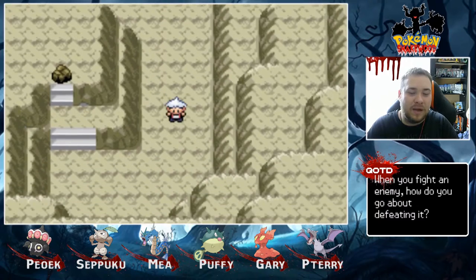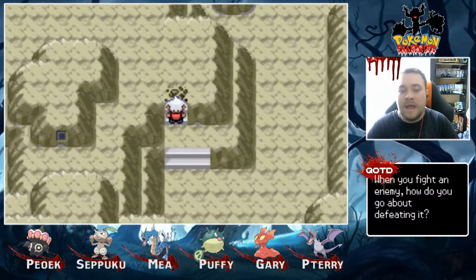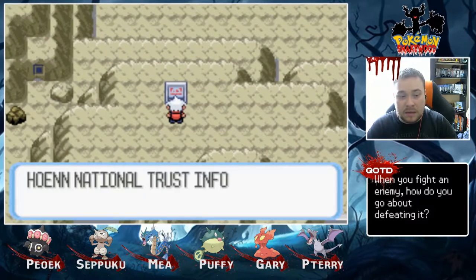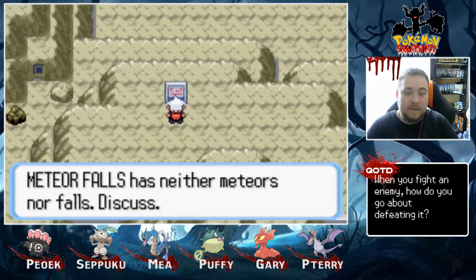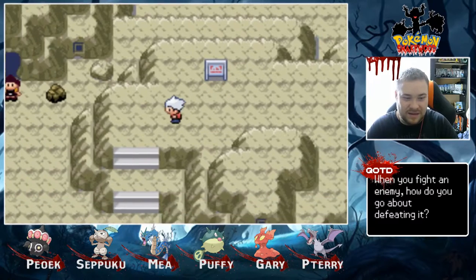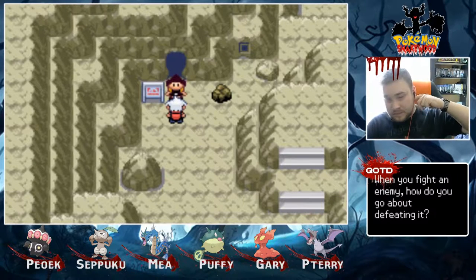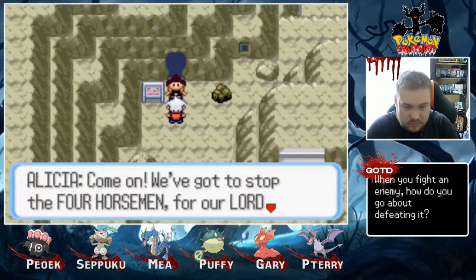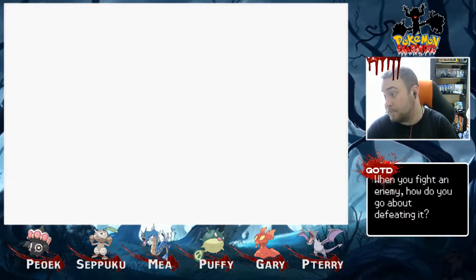Rock appears to be breakable. I feel bad for leaving Aerodactyl behind. Hoenn National Trust Info Board — Meteor Falls. 'Meteor Falls has neither meteors nor falls. Discuss.' Yeah, okay. So Alicia is apparently on our side now — if you haven't watched the previous episode. Alright, let's talk to her. I don't remember the voice I gave her.